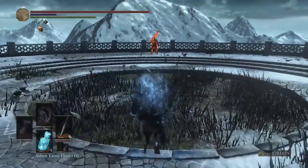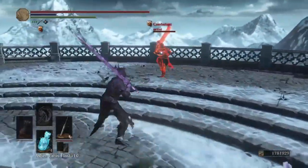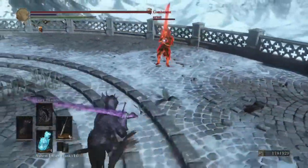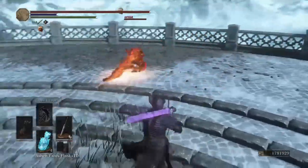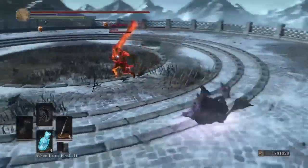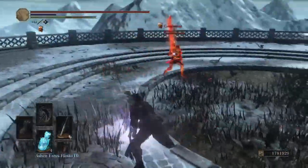Let's do this. Oh shit, we got a Fume right in front of us with the Carthus Flame Art — that is making a slight comeback, more people are using it. It's a really cheap buff to use, I don't think you need too much investment to be able to use it. What's this guy doing? This is gonna be dangerous — we're both using ultras.